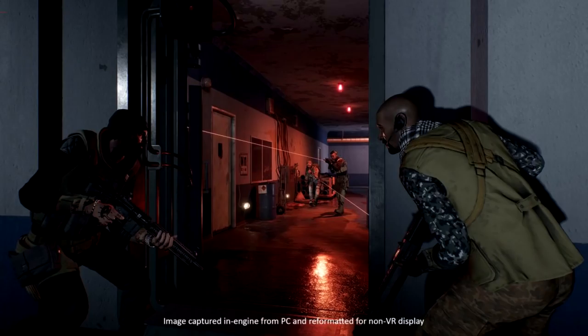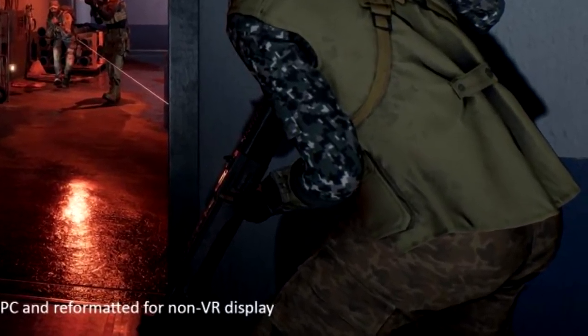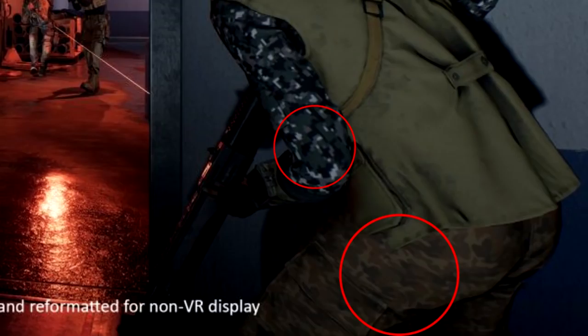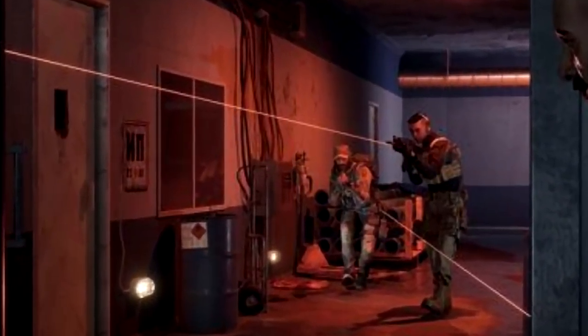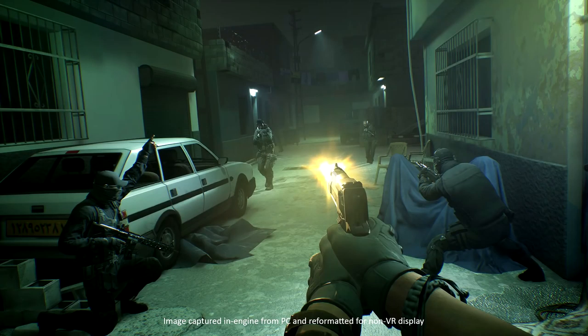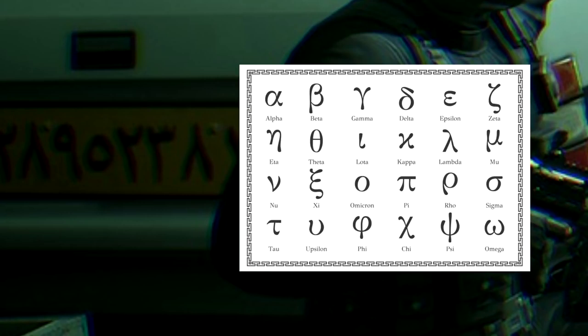Looking at the characters, one guy's camouflaged top doesn't match his trousers, which appears to be cosmetic character customization. Another character with a bushy beard could be the Australian operator called Skip. The next screenshot shows a nighttime shootout in a city alleyway. Looking at a car's license plate in the image, the language appears to be Greek written in lowercase, suggesting the map might be set in a city like Athens.